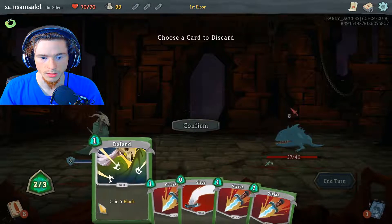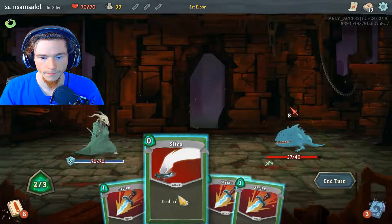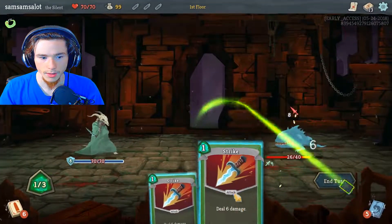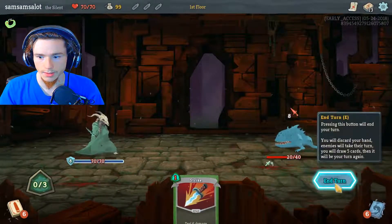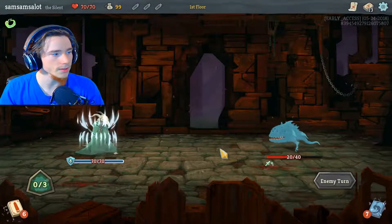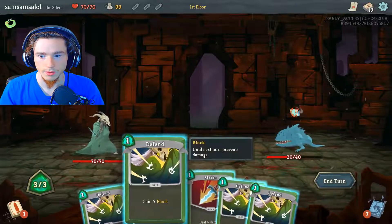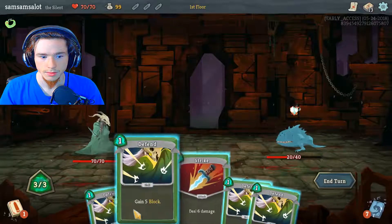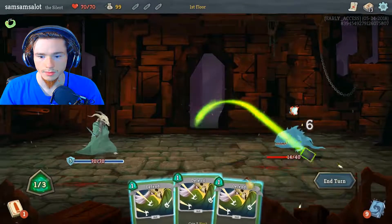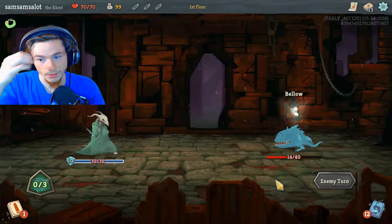I'll choose a card to discard. Don't need that one right now. Now we'll do some of that, and that, and that. Look at that — halfway down. I missed this game. I haven't played it in a long time.